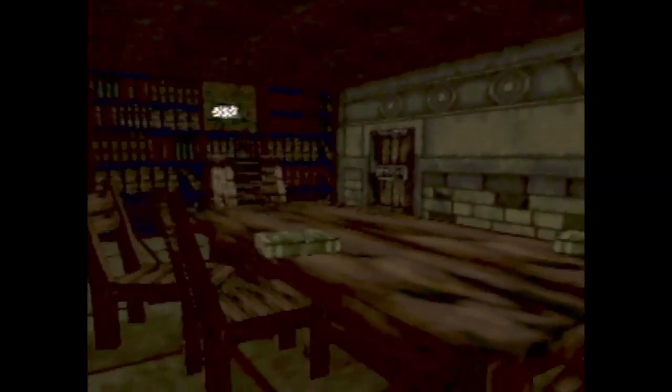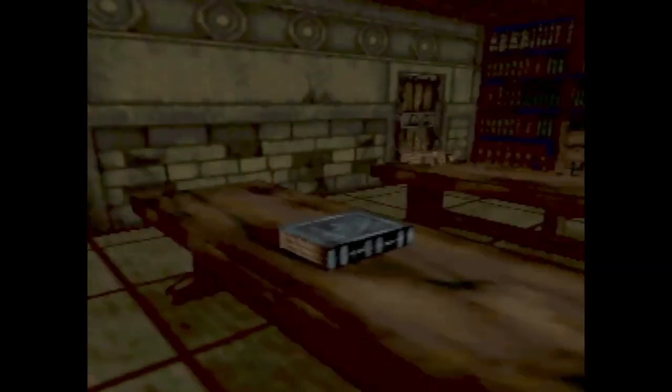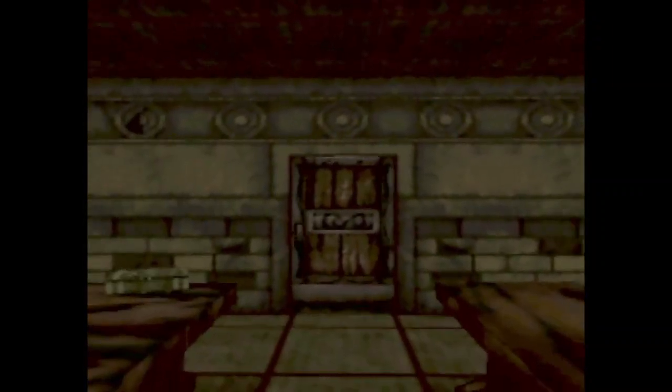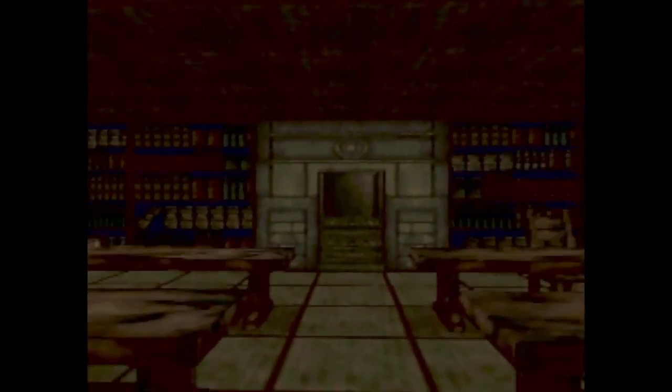Coming into this next room, there are a variety of objects we can pick up, including books. There are no parchments in this room. We're not going to be collecting any books throughout this run. For the 100% category, everything would need to be collected, but that's a tutorial for a different day. We just want to simply continue forward through this door, and again we're going to be entering another room that's full of books and papers that we can collect, but none of them are useful to us for the run. So just continue forward up the stairs.